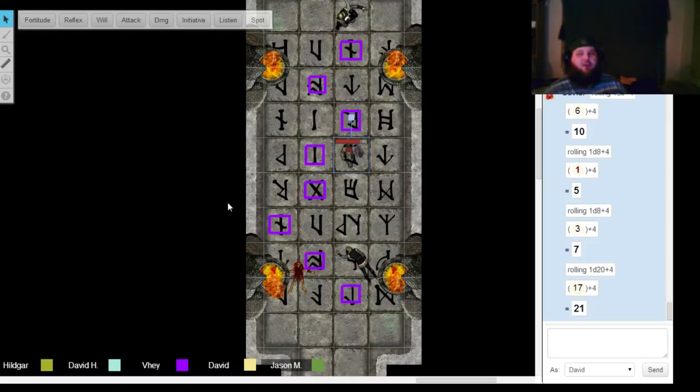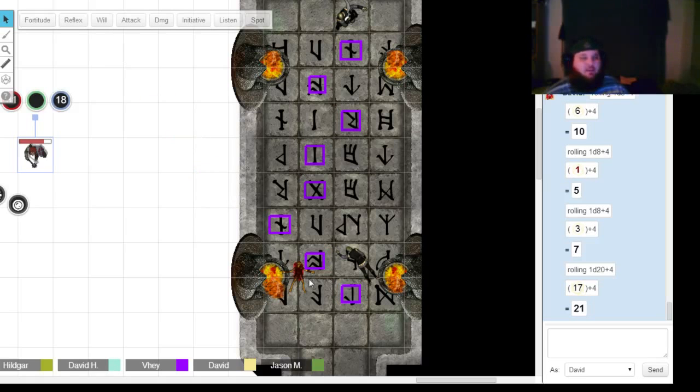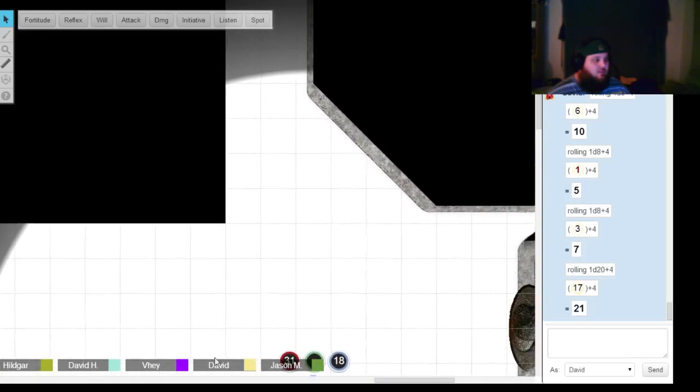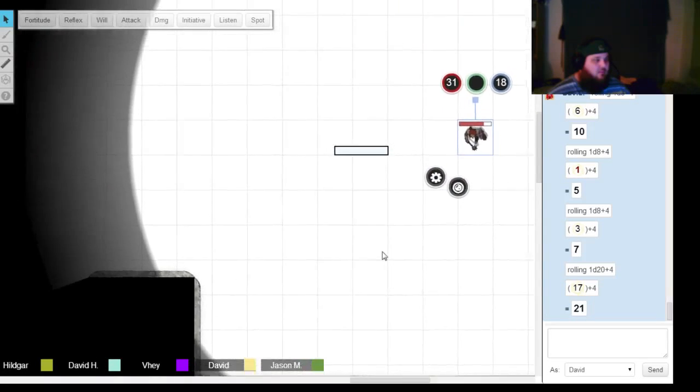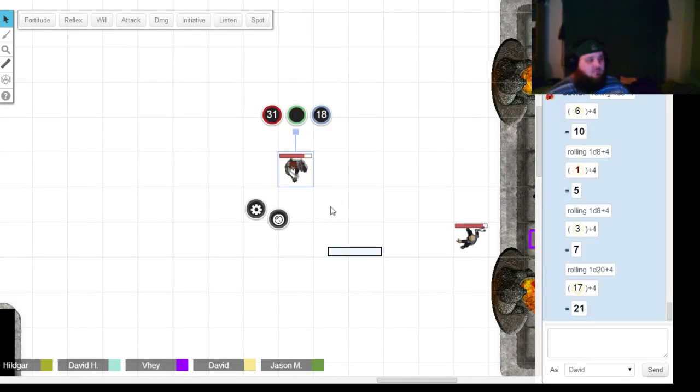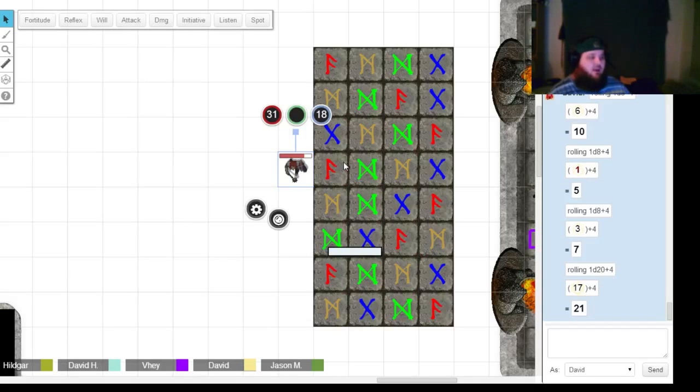Six minutes left on the lottery, guys — only 75 points. I'm trying to figure out how to do it; it's in the GM layer. You take the token — but I can't see the GM layer, only you can. The puzzle has to go from the GM layer — you highlight everything and then send it to the map layer or token layer wherever you want it. If you want us to be able to see it, you have to send it. Oh there you go, very nice.